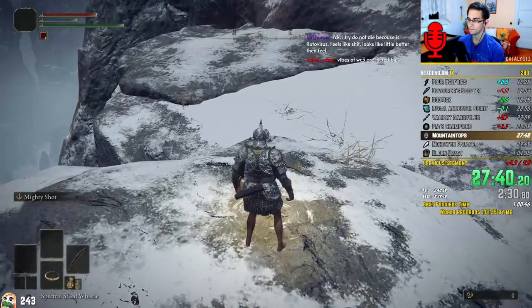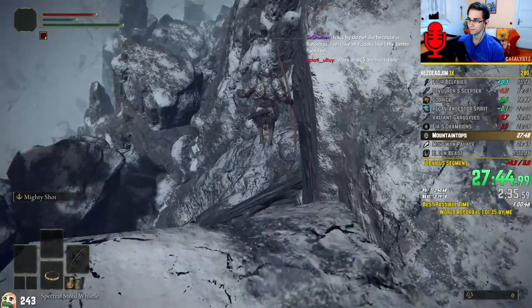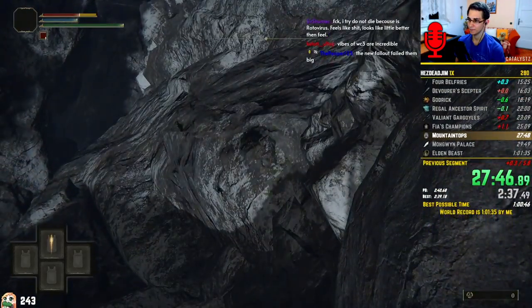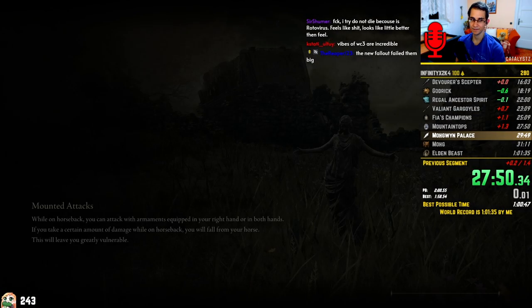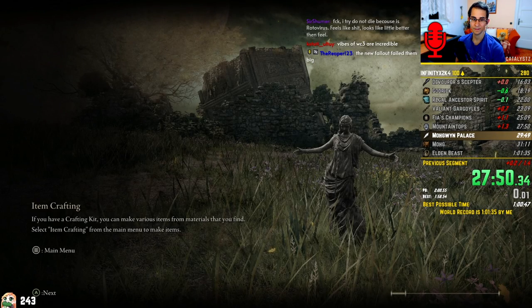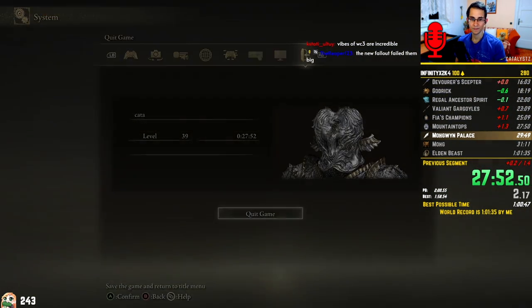I'll take this Mountaintops Ruins Grace and drop around the kill plane on a rock, which the game considers to be part of the Consecrated Snowfield. Wrong Warping from there allows me to enter the Snowfield without the need of the Halic Tree Medallion, skipping both Commander Niall and running to the Albinauric Village. In the Snowfield, I will take a grace for later, and then proceed towards Mohgwyn Palace.